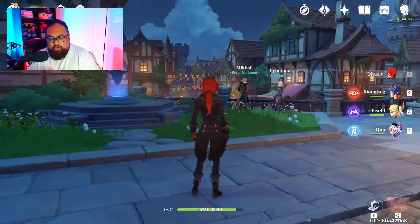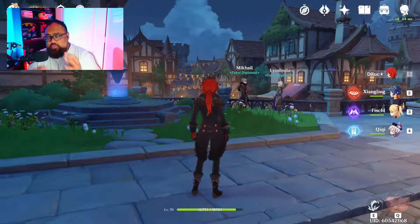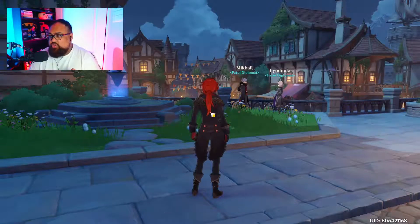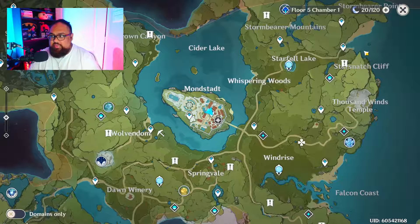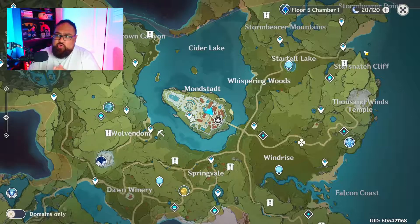The very first thing you want to do once you log into the game is make sure you run down your resin as fast as you can — run it down completely. That way, going through all the other steps, you're able to maximize your resin further as it recovers. You can then run more domains and ley lines depending on your level.